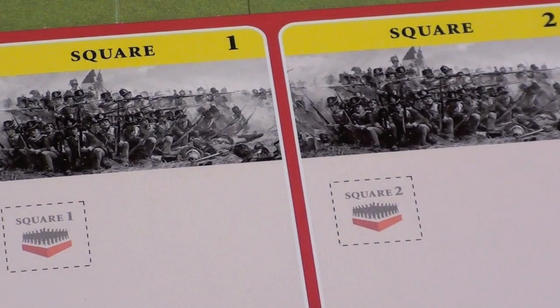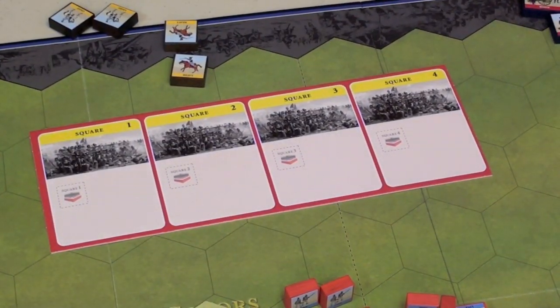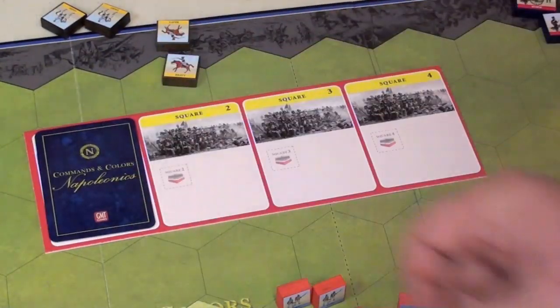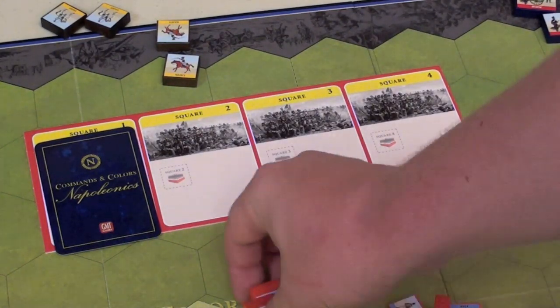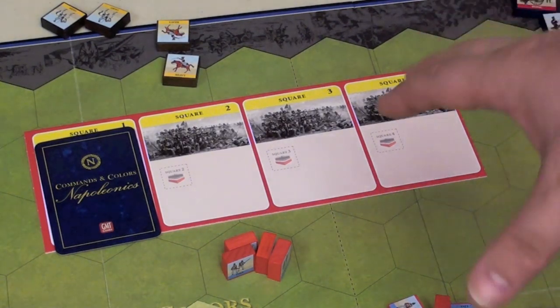But infantry has a new way to fight cavalry now, and that's called forming a square. There's a card you can use to form four squares. When you form a square with your card, you actually have to give up one of your command cards from your hand. Then you'll use a square token and put it on that unit — that infantry unit then, let's say they're being attacked, has formed a square, which makes them much more powerful against cavalry. Cavalry will have a difficult time taking them down; in fact, there's a chance the cavalry will bounce back and not be able to fight at all.